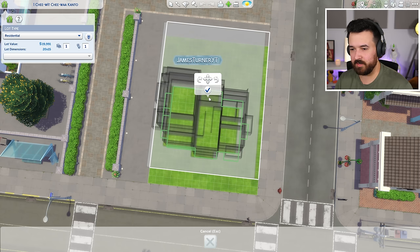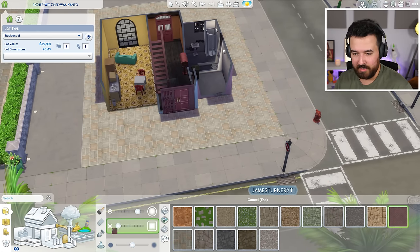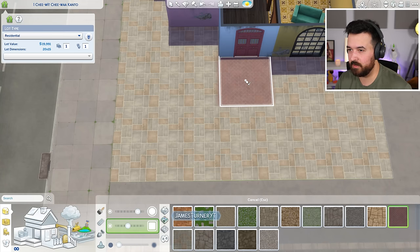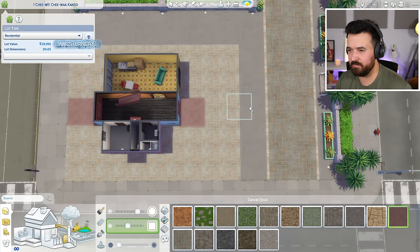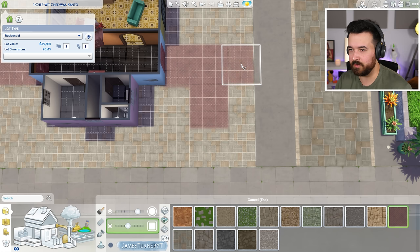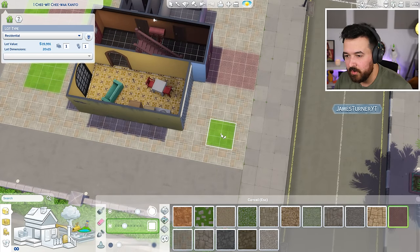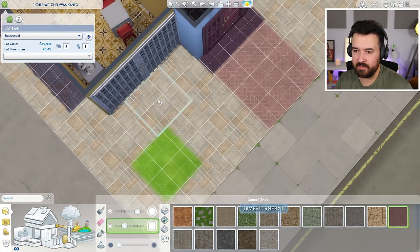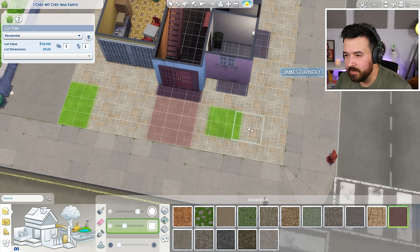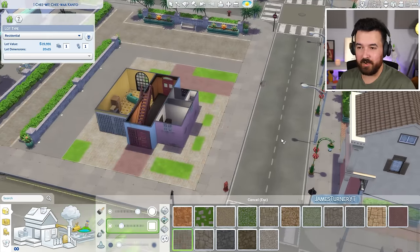I'll move the whole building back a little bit because I feel like it's too far to the front of the lot. Now let's do some landscaping — a bold word, but we can do a little bit for free. It's an old building that we've got to renovate. I'll use the path tool to build a little pathway here going to the back and side. This bit will become a garden spot.